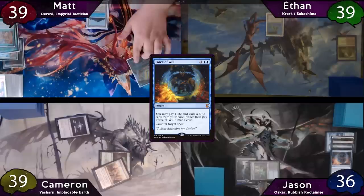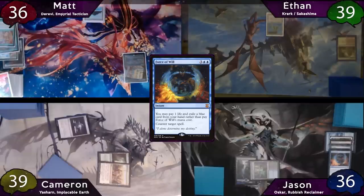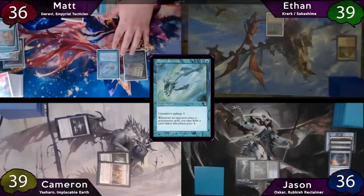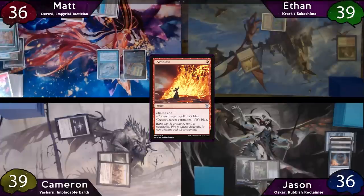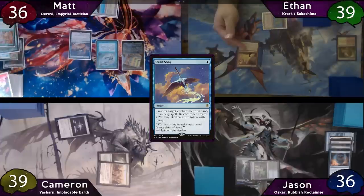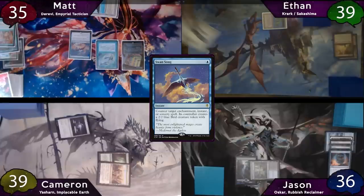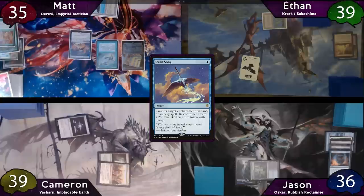The turn is passed to Matt, who loses his Mana Crypt trigger, then plays his own City of Brass as land for turn. After this, he'll cast his Mystic Remora, and once priority gets to Ethan, he attempts to Pyroblast it. Matt decides to Swan Song the Pyroblast because he really wants that Remora to resolve, taking a damage to his land. Ethan will get a 2/2, and Matt has his Remora.